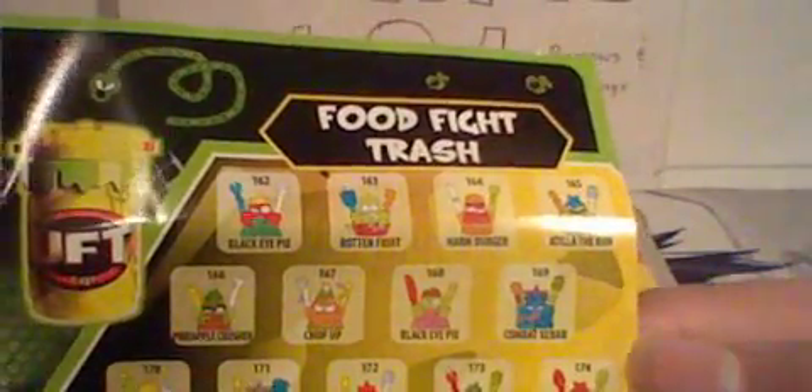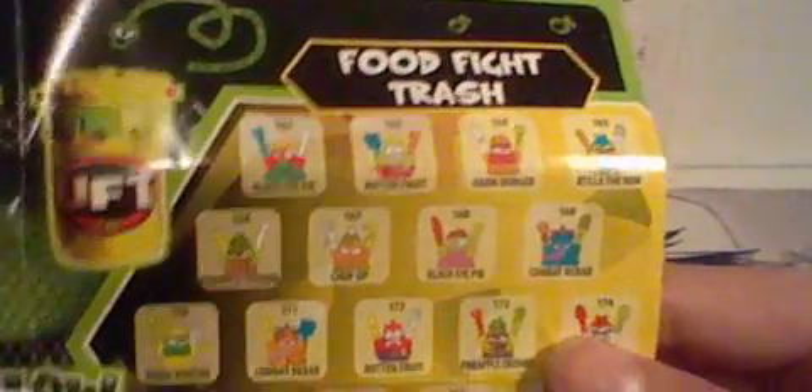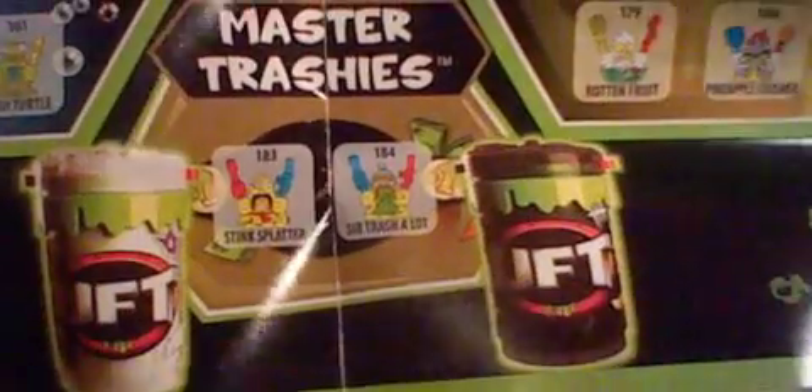Here is Battle Bugs Trash Spin, which looks cool because it's orange. Then you have your Battle Bugs Trash — there are seven in each category. In the back you have Water Warriors, which are the blue glow-in-the-dark ones, and then the yellow ones are Food Fight Trash. There are also the Master Trashies: Stinks Butter and Sir Trash-a-Lot, which you can get through the arena.